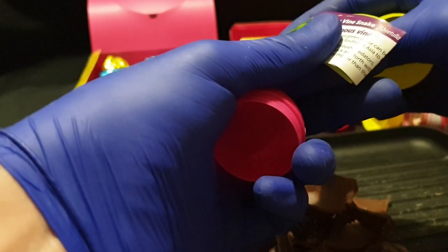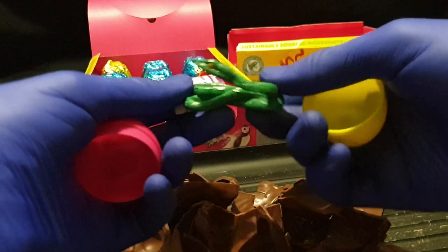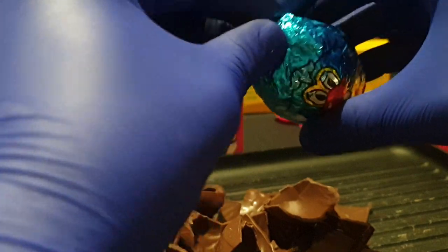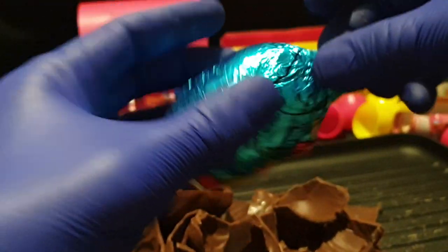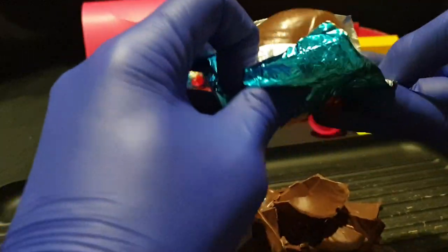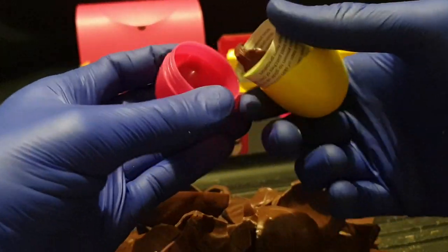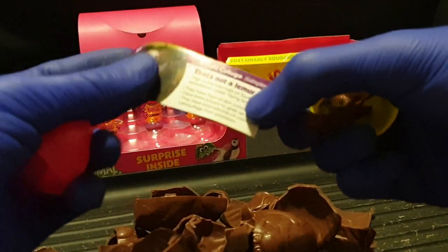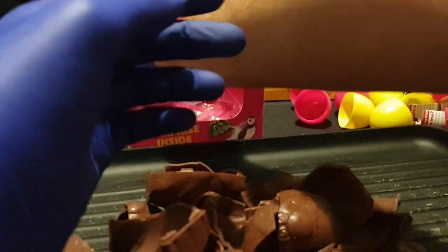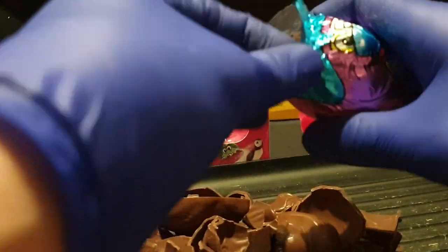New one — we have the Green Vine Snake. Massive head on this one, very nice. It's always fun trying to find where it opens up. We have another of the Sunda Colugo. Four left to go. A whole heap of doubles, so hopefully can trade for the ones that I need.